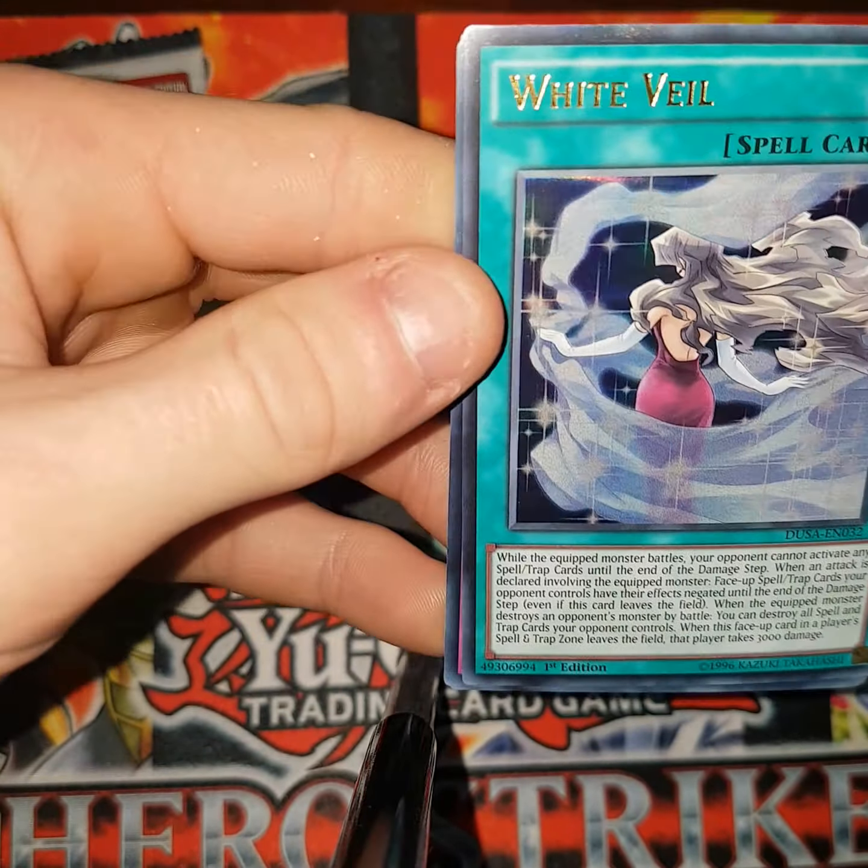Number 28, Tyratonic Moth. Number 17, Malevolent Sin. Plague Spreader Zombie. And look at that — a Blue Eyes White Dragon! Sexy and shiny. Look at that. Very nice. I do like my Blue Eyes, I really do like Blue Eyes.